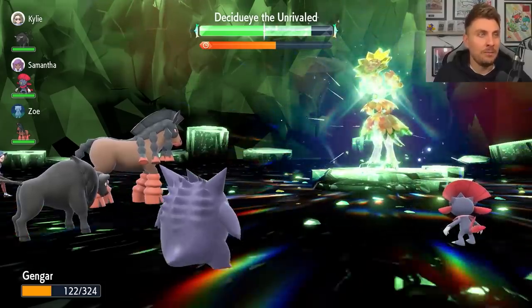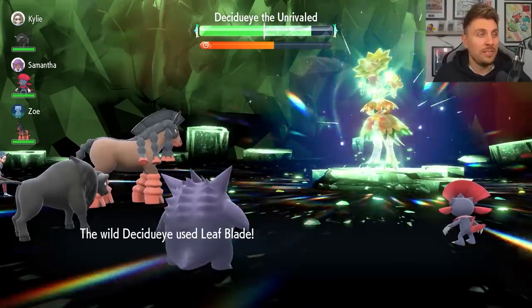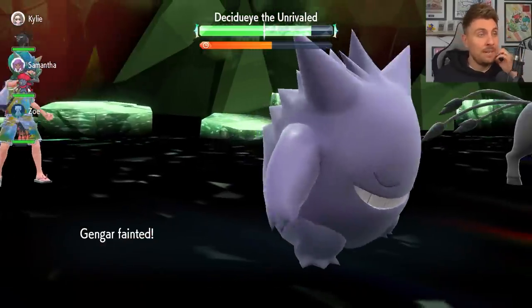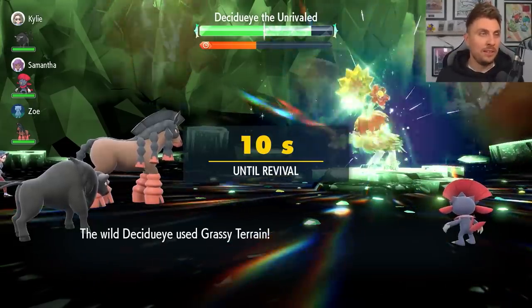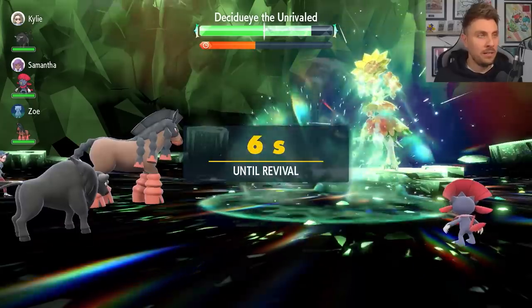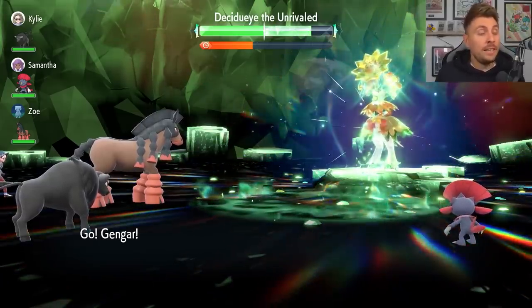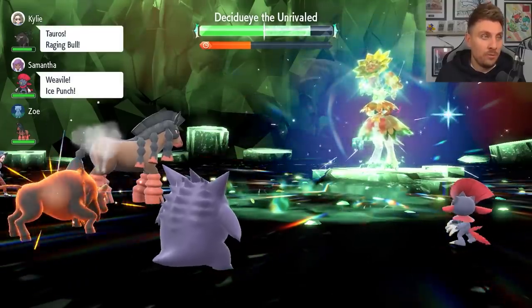We're getting the Special Defense down to minus six now, getting a bit of health back from Shell Bell. Hopefully the Decidueye knocks us out again — it might seem dire getting knocked out twice with the raid timer ticking away, but this is super fine. We're going to see a Leaf Blade come out, then Grassy Terrain set up on the field, and Leaf Storm more than likely after that. The raid timer is ticking, but this is totally fine because we're setting ourselves up to do massive damage and close this raid out very quickly, with Gengar coming back out onto the field.